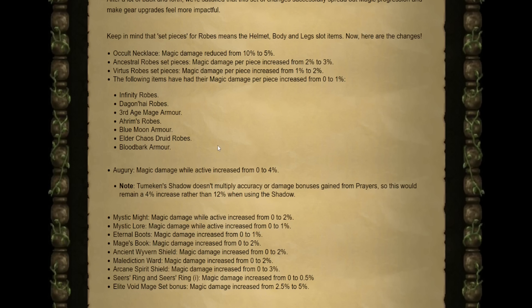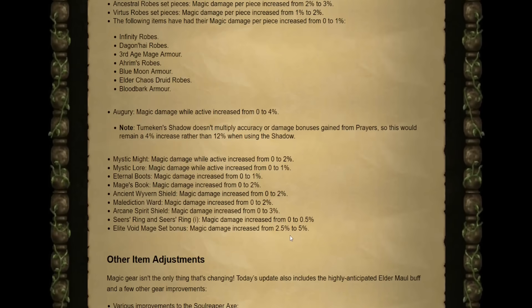Mystic Might now gives a 2% buff. Mystic Lore gives 1%. Eternal Boots now have 1% magic damage. The Mage's Book has 2%. The Ancient Wyvern Shield is 2%, along with the Malediction Ward. The Arcane Spirit Shield has been given a 3% damage buff. The Seers' Ring has 0.5%. And the Elite Void Mage set has a damage increase of 5%, up from 2.5%. These are massive changes that now broadly distribute how magic damage is done in the game.